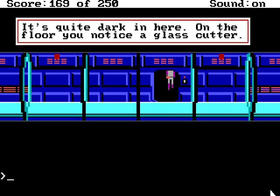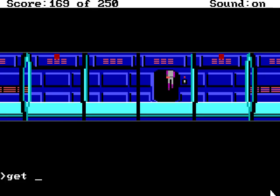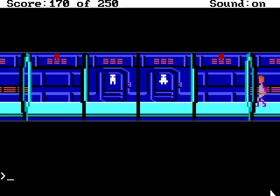Okay, well what's this closet? It's quite dark in here — on the floor you notice a glass cutter. Oh, that could be useful! This really is the height of lazy scenery design, isn't it? Just corridors that are all the same.